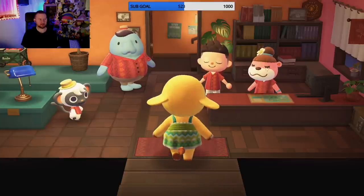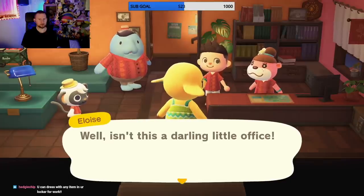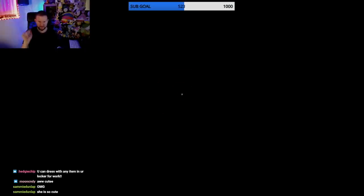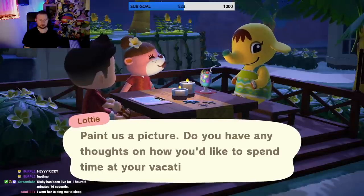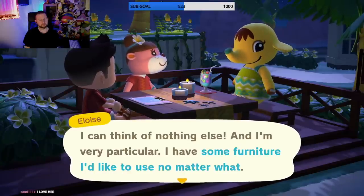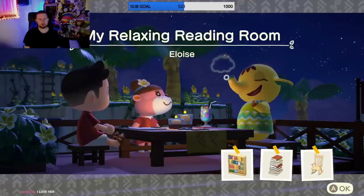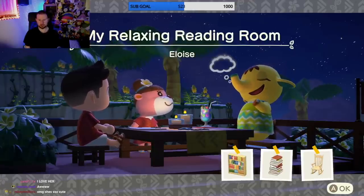An elephant - I like the elephants! She has a cute voice - Eloise. I think I've seen her when I was hunting. Alright, she's cute enough, I will work for her. Her request: a relaxing reading room - okay, she wants a bookshelf, books, and a chair. My first job, hope I don't get fired.